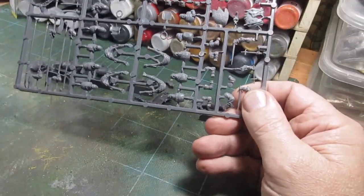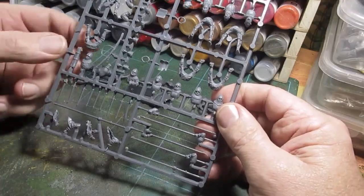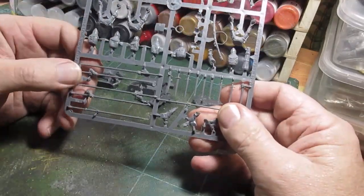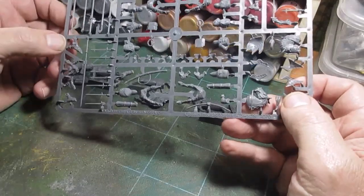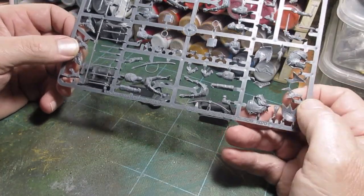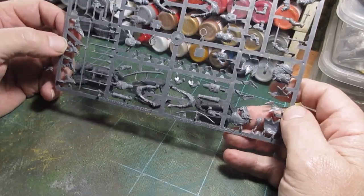Three sprues gives us 36 torso tops. We also have six sets of legs — various legs — which again, three sprues gives us 18 legs. Now I make it there are basically 22, possibly 23, arms on the sprue.